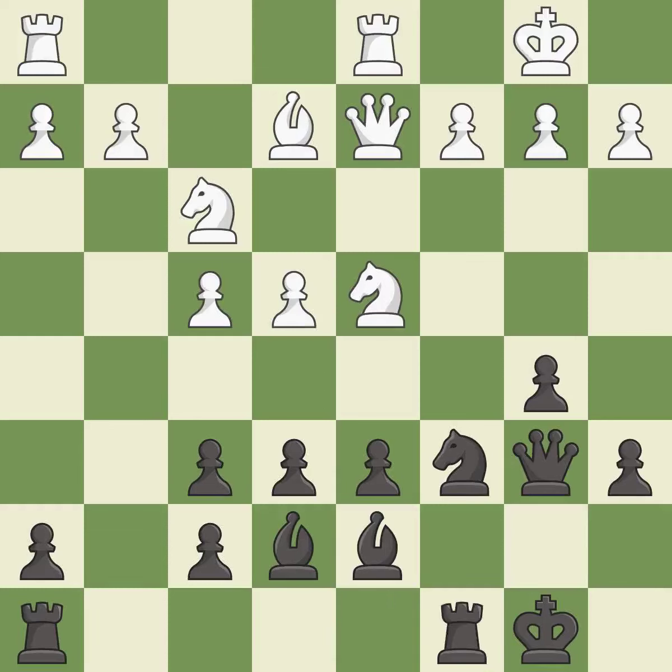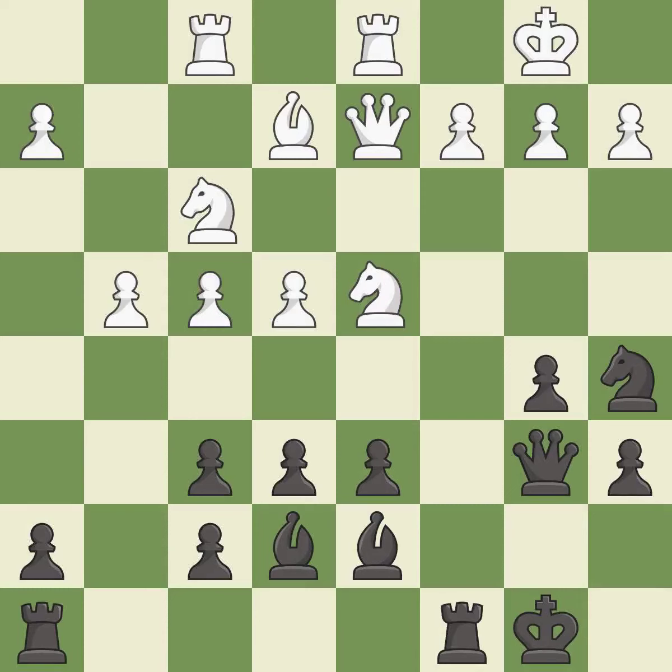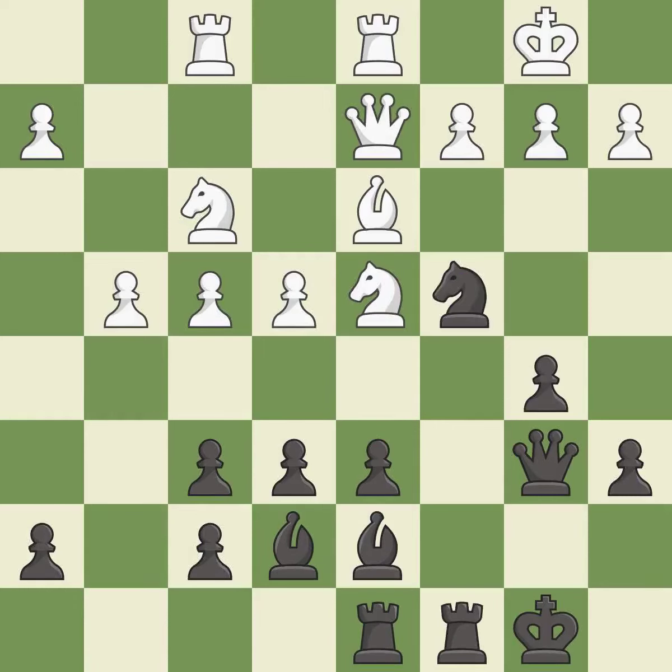That's a sensible reply. This activates a rook by developing it off of its starting square — it is best. A solid choice. This is the strongest option. This allows the knight to control more squares — it is best.